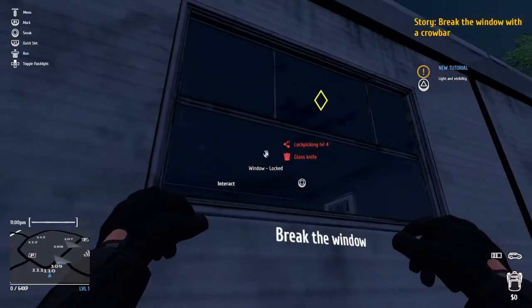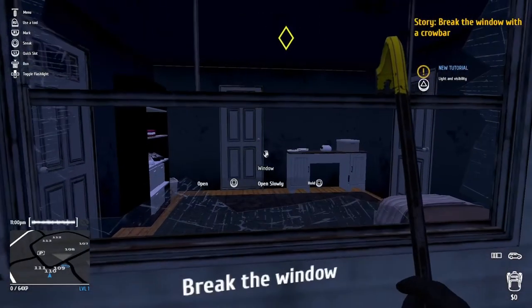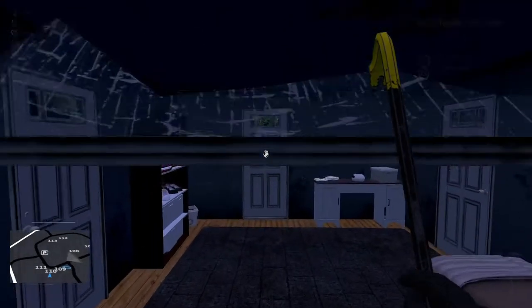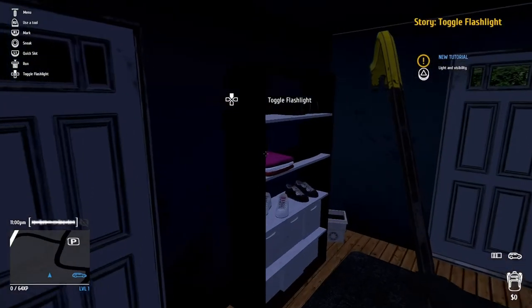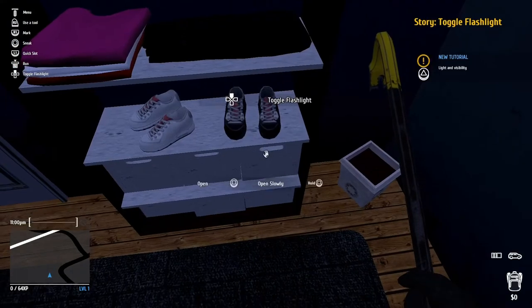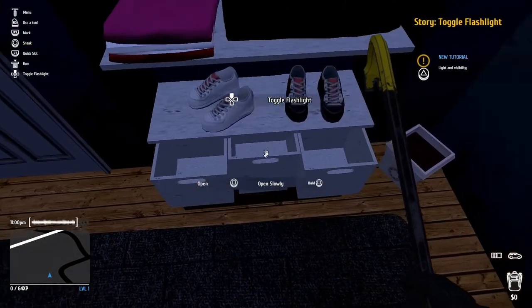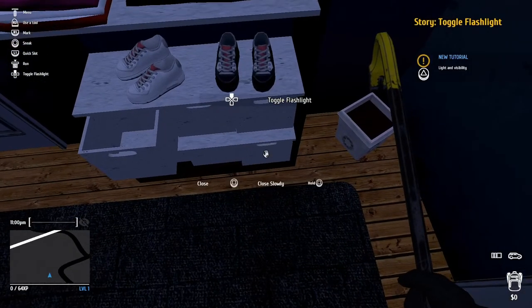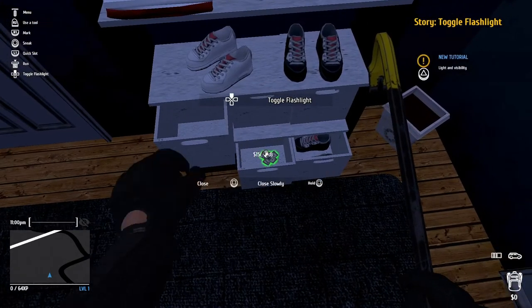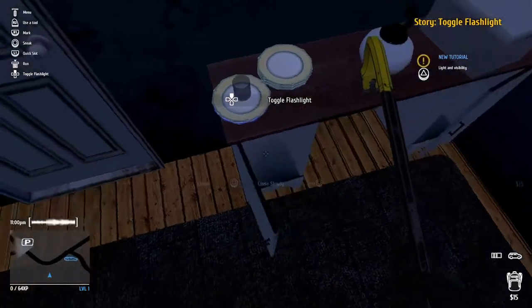Toggle flashlight. Break window. Open slowly. Climb. We are in the house right now. What have you got? So it's square to open things, which is kind of weird. Let's go ahead and close them and get the bottom drawers. Anything in here? We got some money — put in bag. I guess I'm going to have to get used to this game, what you can steal, what you can't — the fixed items.